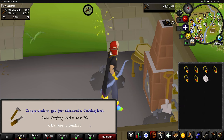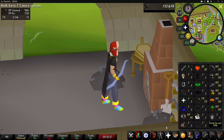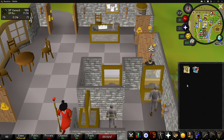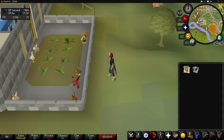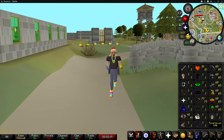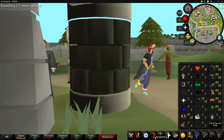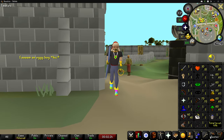Level 70 crafting! We can now craft diamond amulets — I don't think they make any money though. We now have our very first level 70 stat. I really don't mind making these ruby necklaces, especially because I'm making money. I do want to train up higher to maybe level 75 crafting, but I'm not going to do that right now. Instead, we are going to go kill Delrith.